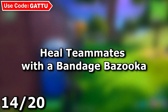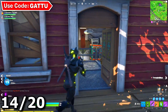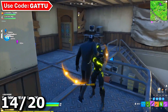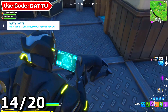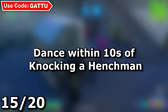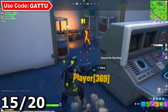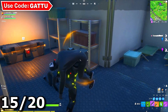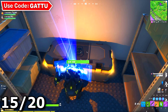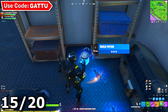The next challenge is heal teammates with a bandage bazooka. Hop into Team Rumble, pick up a bandage bazooka — a lot of players leave them — and just heal your teammates. Moving to the next challenge: dance within 10 seconds of knocking a henchman, and you need to do it three different times. Knock a henchman, do an emote nearby with other henchmen around, and complete your challenge.